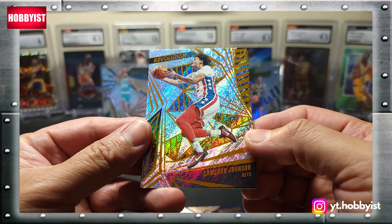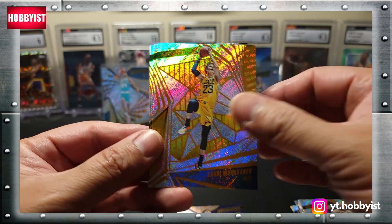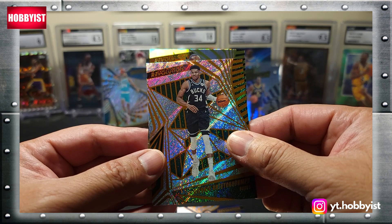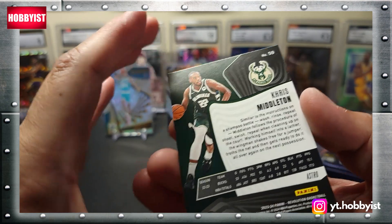Let's start this pack off with a Cameron Johnson, there's a Lowry, Markanen, Giannis, and the parallel is a Chris Middleton on the Astro.